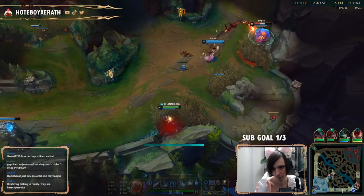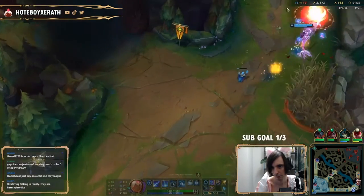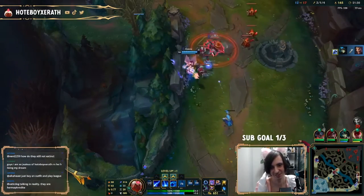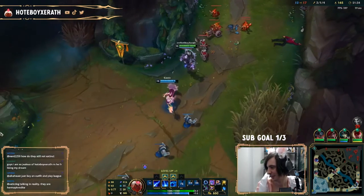To give another example of leading with your R, look at where my ultimate is placed — it's not even on top of him, it's not even touching him, it's in front of him. We're leading with our R. It gives them one of two options again: either he gets hit by our R, or he has to run back into our teammate and die either way.